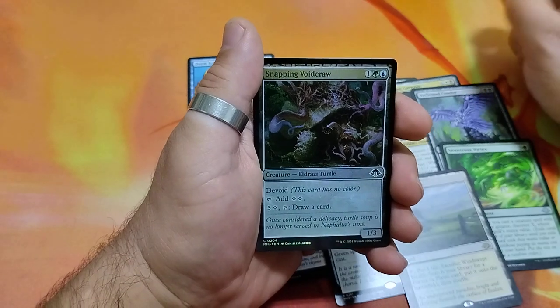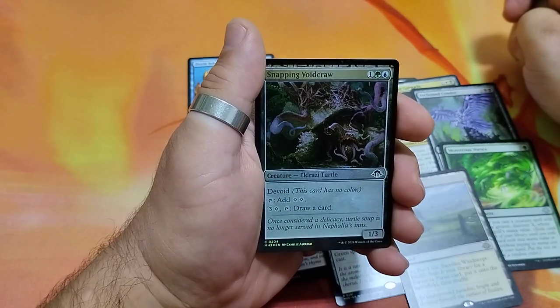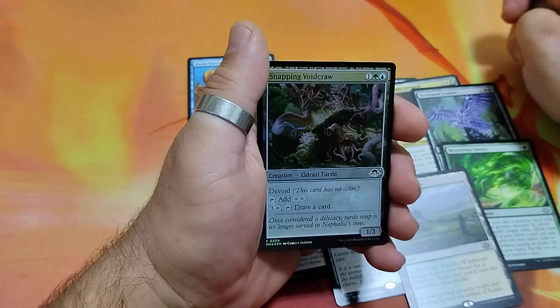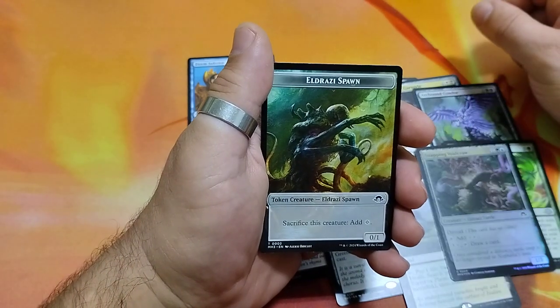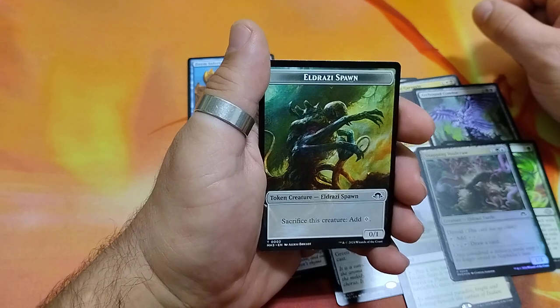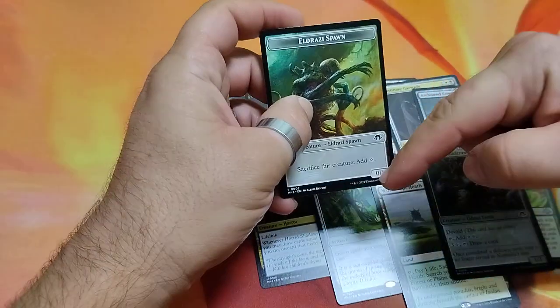Snapping Voidcrawl, 3 drops. It has the Void. Tap it for 2 colorless mana. For 4, tap it, draw a card. And it is a 1/3. And finally we have an Eldrazi spawn — sacrifice this creature to add a colorless mana, a 0/1.